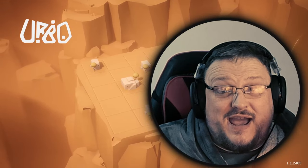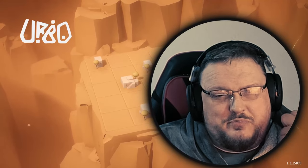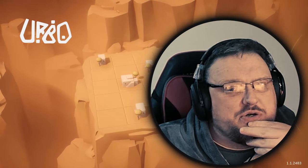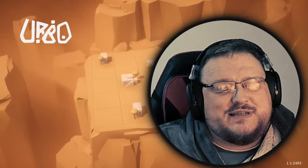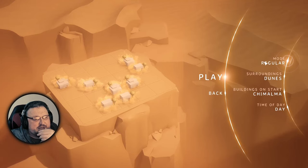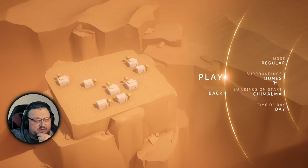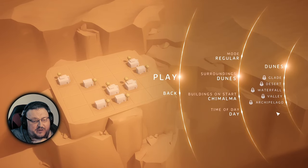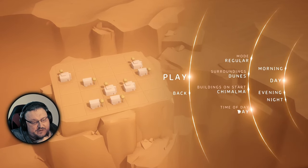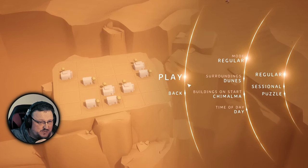Hey everyone, it's pubcrawler644 here and I am playing Erbo, a platform builder but I think it's a puzzle game as well. I stupidly skipped the instructions so let's see how I perform. New game - regular mode, surrounding dunes, building on start. You can pay but they're all locked. Time of day, we can do night. There's puzzle and session modes; we'll just do regular.